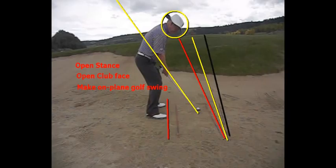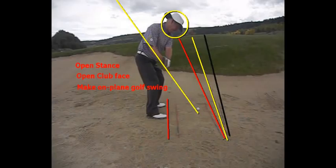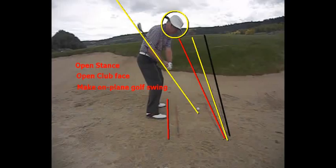Secondly, we want an open stance, we want an open club face, and we've got to make an on-plane golf swing. So if you look at this swing, you're going to see that the club is right on-plane, right through my fist, on-plane, and when I come down, my club is on-plane coming into the ball.